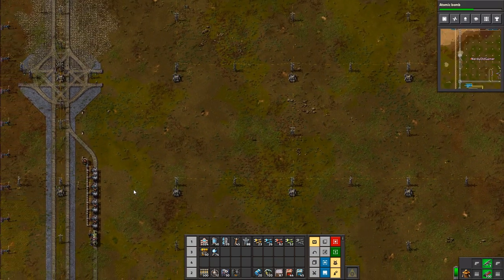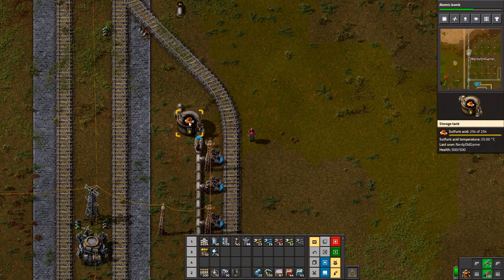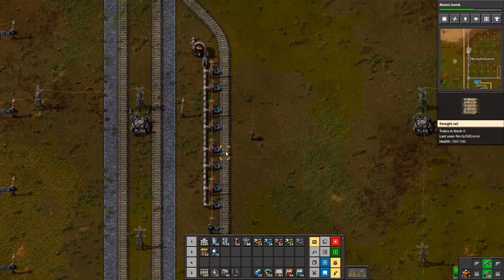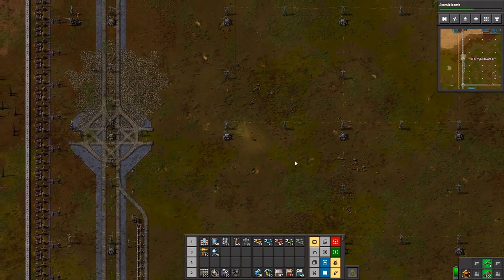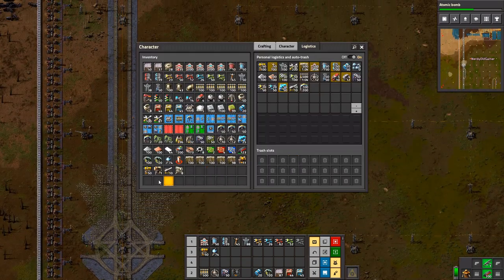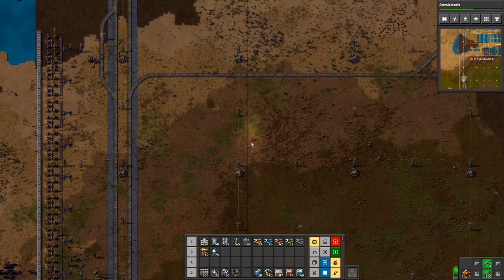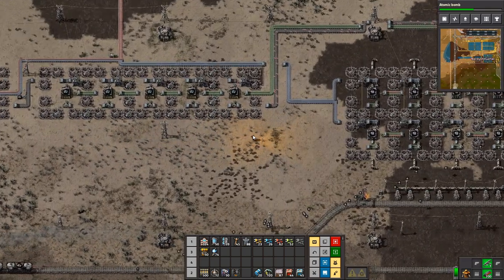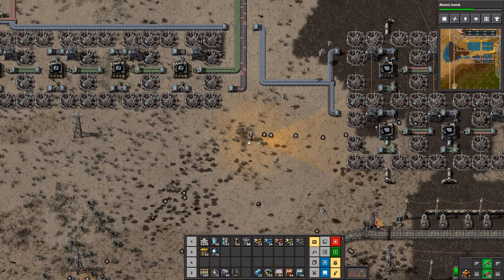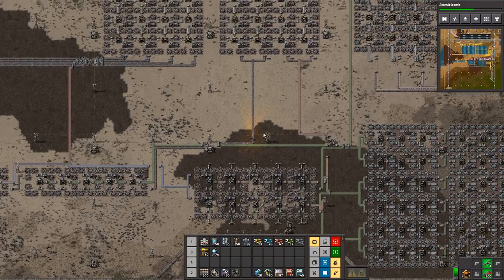Let's see how this is looking. We still have 25,000 sulfuric acid in there. How many Speed Module 3s do I have on me? 25. Oh yeah, we're making them, aren't we? The 831 that are required should start going down. It should — it should be good.